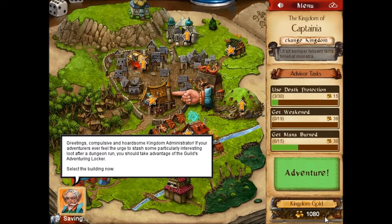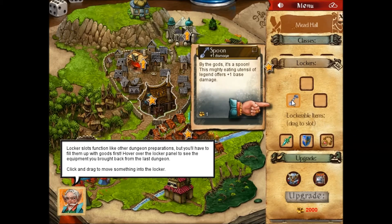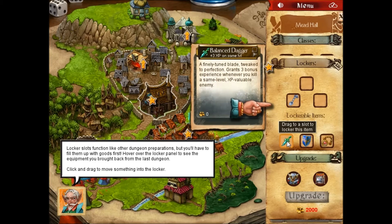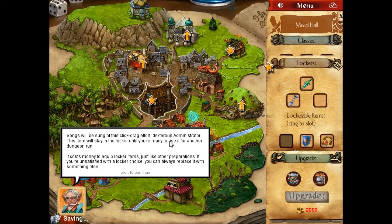Greetings, compulsive and hoardsome kingdom administrator. If your adventurers ever feel the urge to stash some particularly interesting loot after a dungeon run, you should take advantage of the guild adventuring locker. Locker slots function like any other dungeon preparations but you'll have to fill them up with goods first. Hover over the locker panel to see the equipment you brought back from the last dungeon. Click and drag to move something into the locker. Beware — if you destroy a locker item while in the dungeon, you'll be charged a reclaim fee before you can use it again.